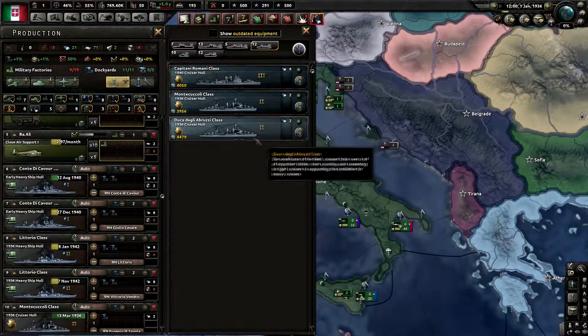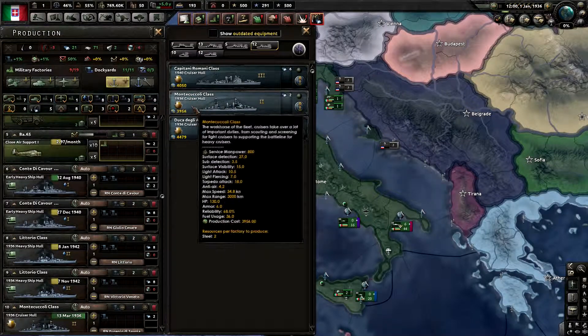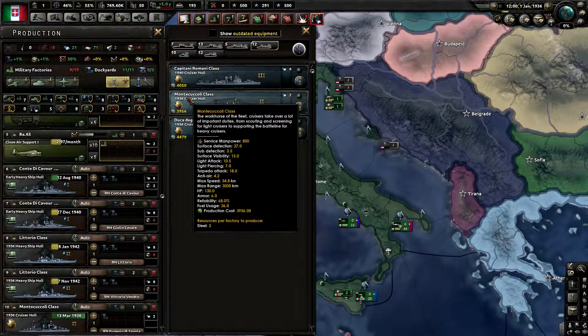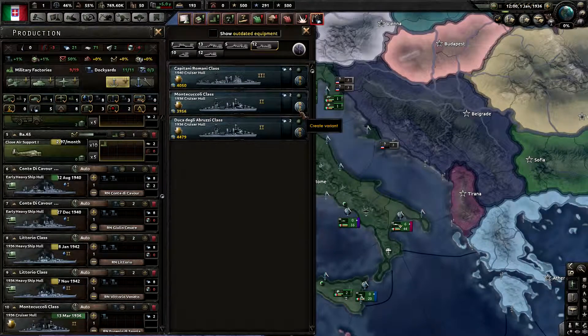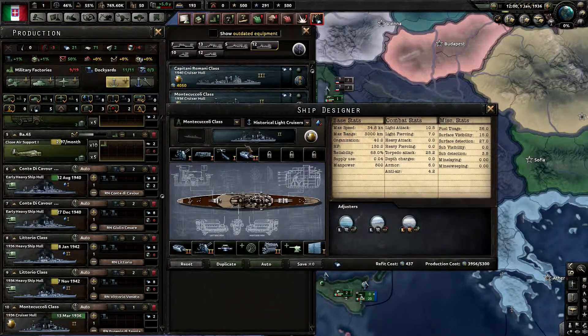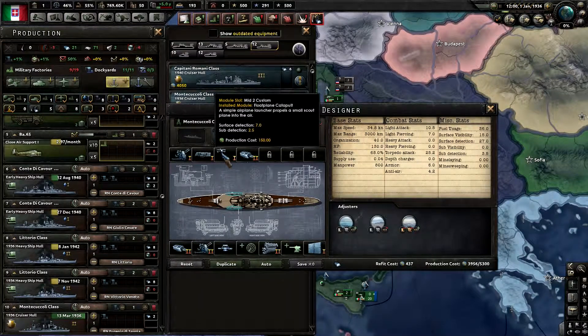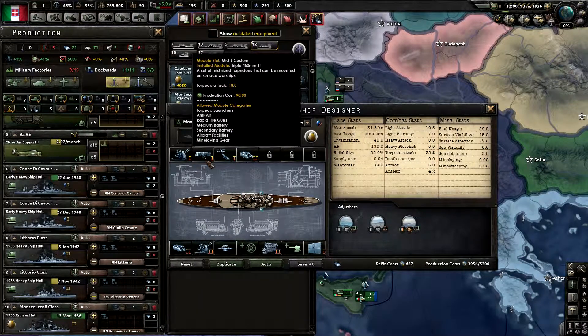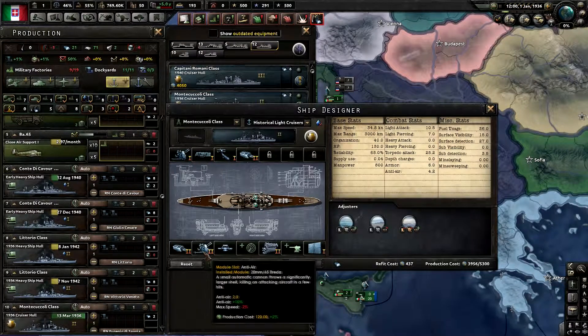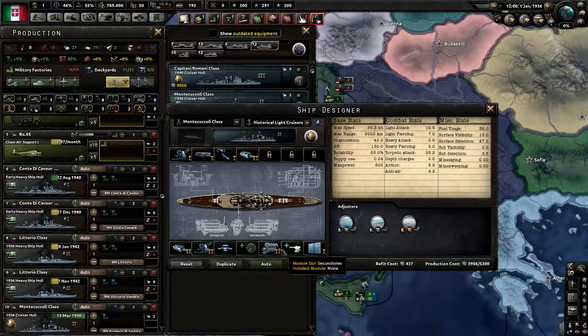For the light cruisers we have a couple different designs. We'll start with the lower-cost production one, which is the Montecuccoli class. This one has two level two light batteries in the front and rear, one float plane, one level one torpedo tube, one level two AA, and one level one AA, fire control system, level two engine, no secondaries, and level one cruiser armor.